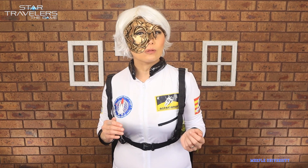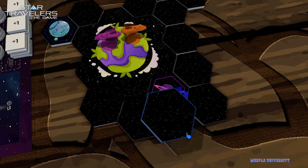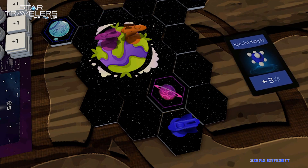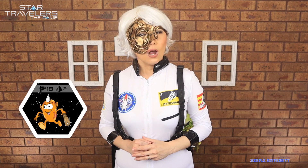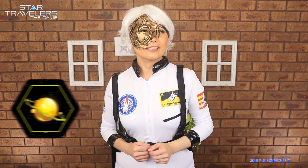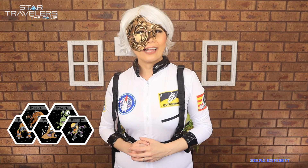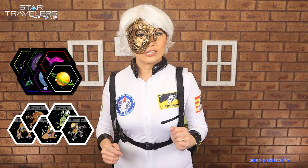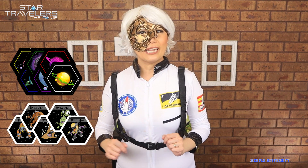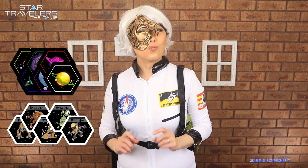Players can also explore, which costs two action points: draw and reveal one or more random galaxy tiles, choose one to place next to their ship, move and resolve whatever is on the tile. If it's blank, you draw an event card that will say to fight an alien or resolve an event. If it's a planet, you write a report for that planet. After all nine aliens have been defeated, or at least a player has written a report on each planet revealed, the game ends and the player with the most rank marks wins.